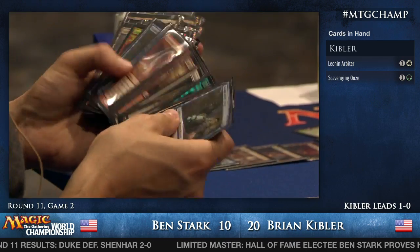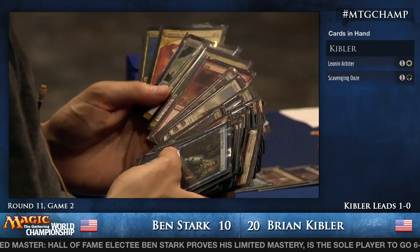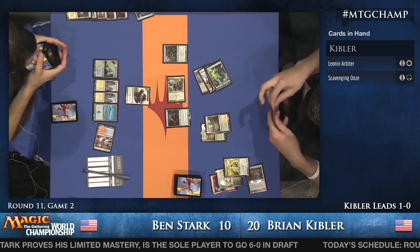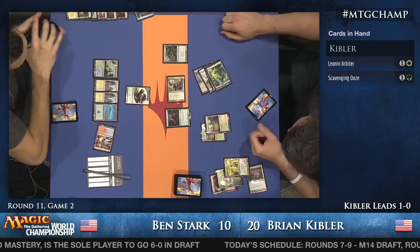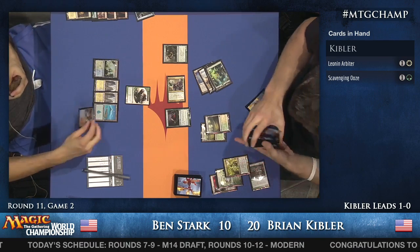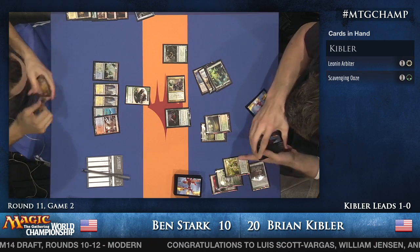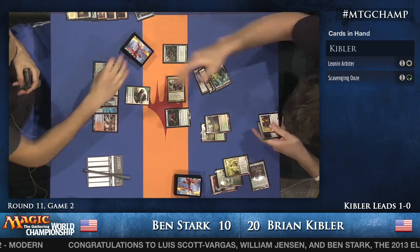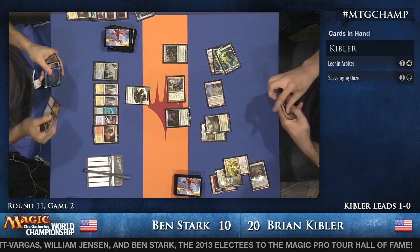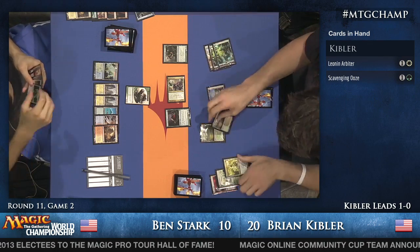Ben is not under immediate pressure — he's at ten, and Brian doesn't have any two-mana flash creatures, so once you cast Hallowed Burial, you're not getting attacked the turn after. He has Cryptic Command and Pyroclasm in hand plus another Path, and then he's just looking for a Revelation for four to finish the game. He's holding off on Hallowed Burial, choosing to lean on a Cryptic Command instead. Kibler eats his Arbiter with Scavenging Ooze and would like to attack.